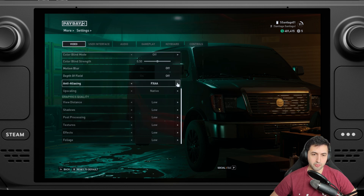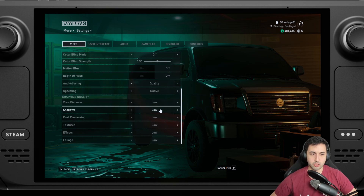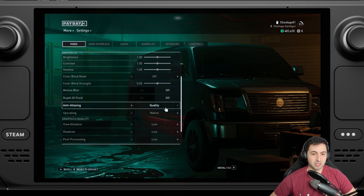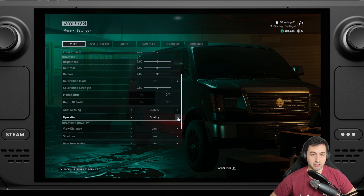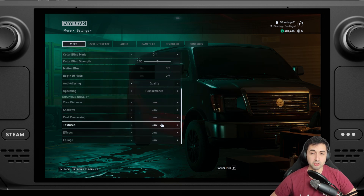The anti-aliasing options are OFF, FXAA, Performance, or Quality. This is TAA, and it's one of the worst TAA solutions I've ever seen. With the lowest settings and upscaling on Performance — so 50% resolution, basically 400p — we're jumping straight into the game.